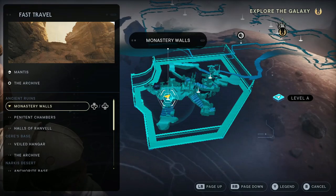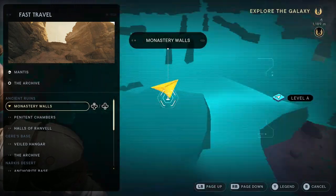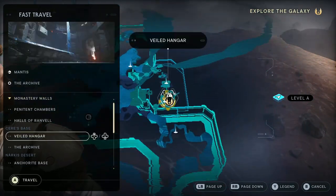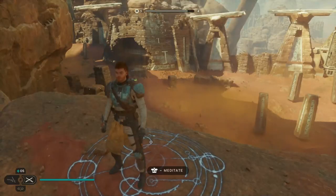First off, I am on planet Jedha, and the meditation point that we're going to be starting from is called Monastery Walls in Ancient Ruins on level A, right here. Here's where I'm at, and here's the Mantis ship. So follow me!